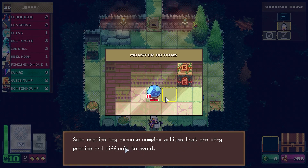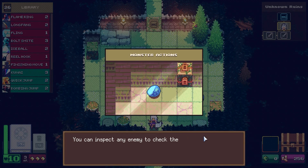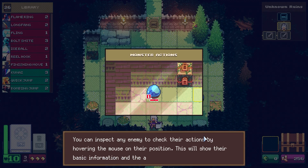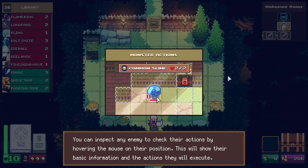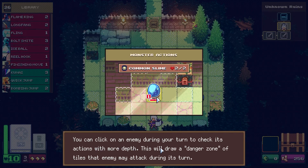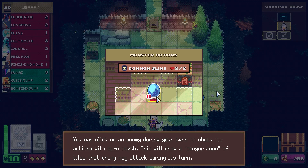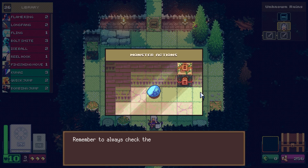Complex actions that are very precise and difficult to avoid. You can check any enemy's actions by hovering the mouse on their position. Click on an enemy during its turn to check its actions in more depth — this will draw a danger zone of tiles that enemy may attack this turn.